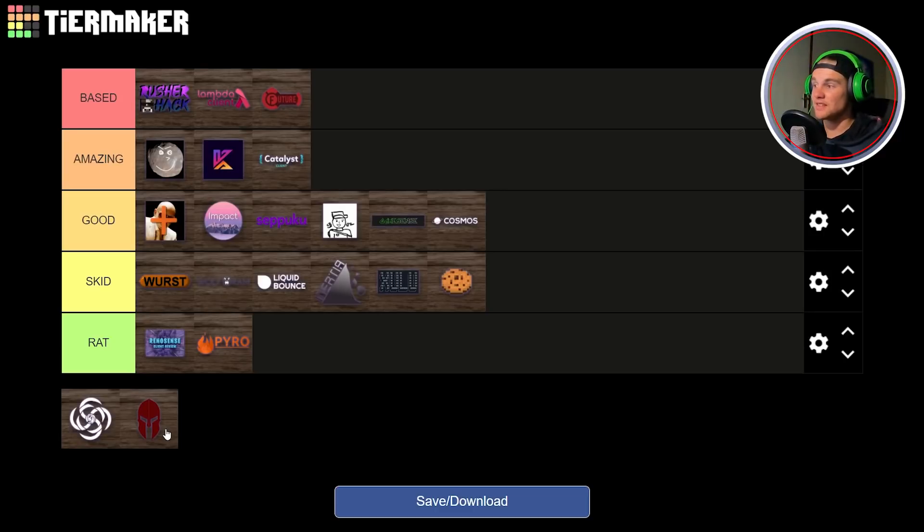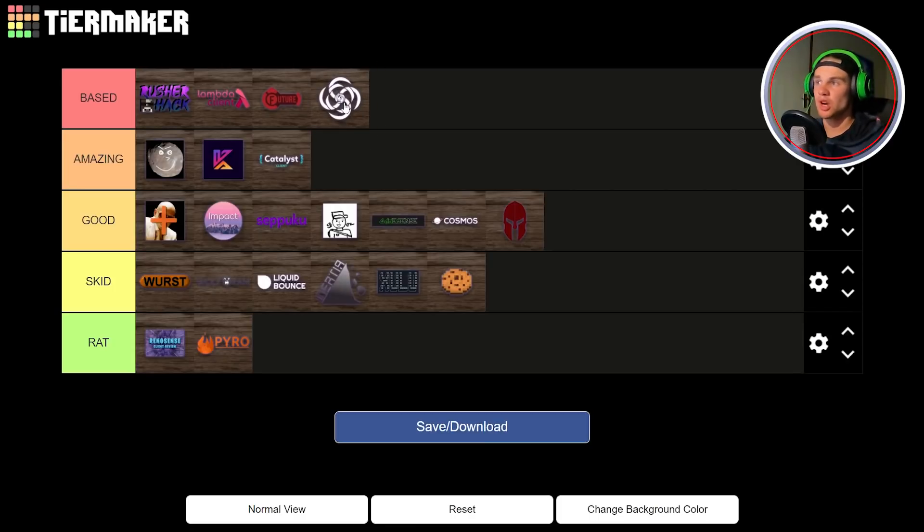Next up we have Ares. Ares is an average client in my opinion — it has a few utility hacks and a few PvP hacks but nothing crazy amazing and nothing that would justify it being a Rat or Skid. So I think we have to place this as a Good client. And for our last client we have Abyss. Abyss works really well on 2b2t and has some really cool render modules. It could be a Based client but the two jar files is annoying and a few modules could be updated, so I'm putting Abyss as Amazing.